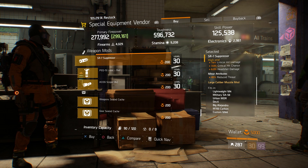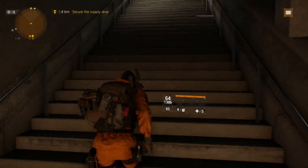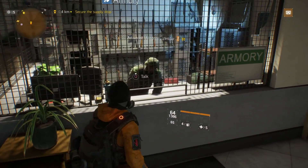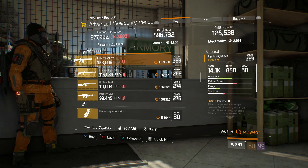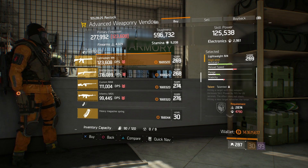The next item is located just next door at the advanced weapon vendor. The item I highly recommend you pick up this week is this lightweight M4. It has 22% enemy armor damage — remember the max is 24%, so it's almost a max roll. It has a decent damage roll at 14.1k, and that's with my firearms at only 4,000. It has some pretty decent talents as well.